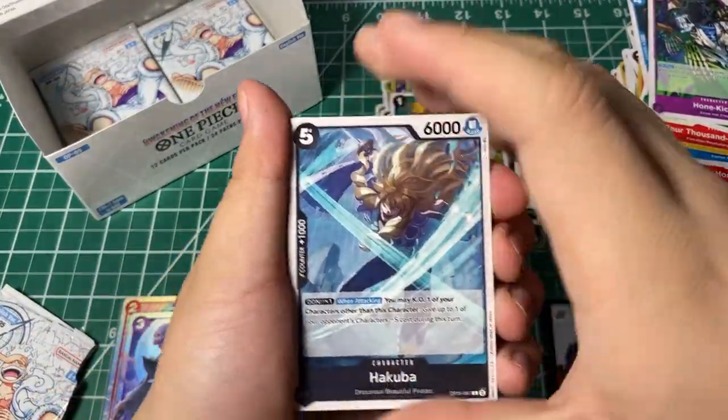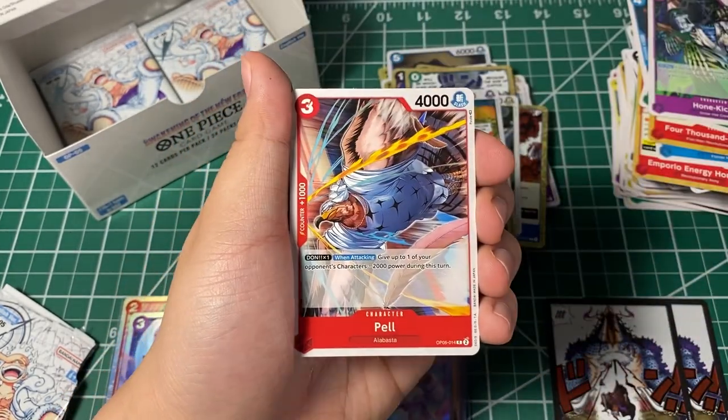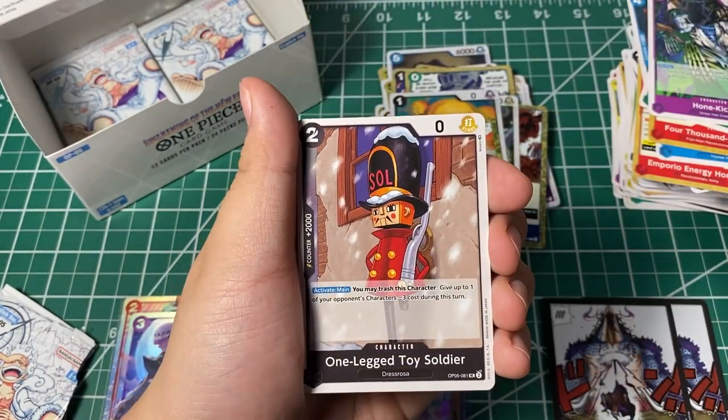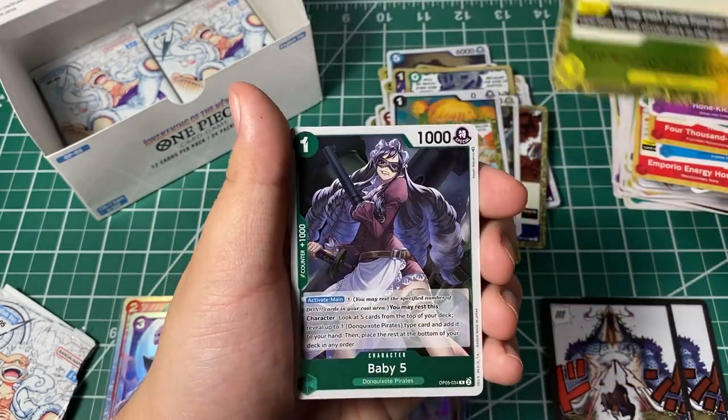Buffalo, here we go — Hakuba, Buffalo, Stainless, Belta, Baby 5, Heck, event card — one Like-a-Toy Soldier, but still — event card again, and Baby 5.